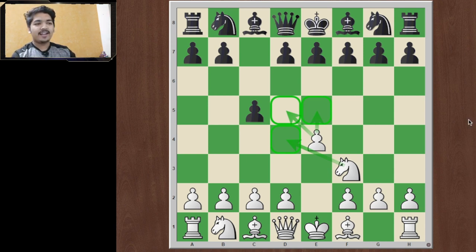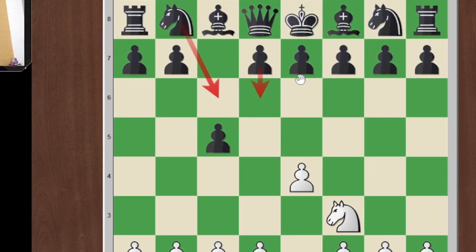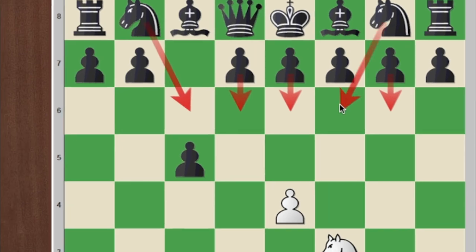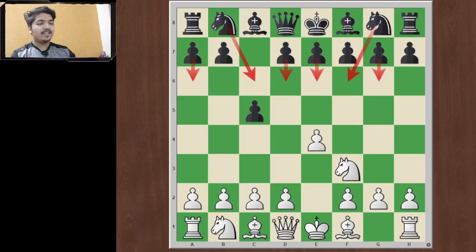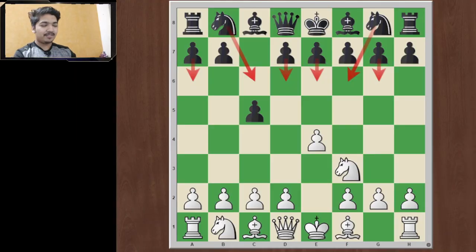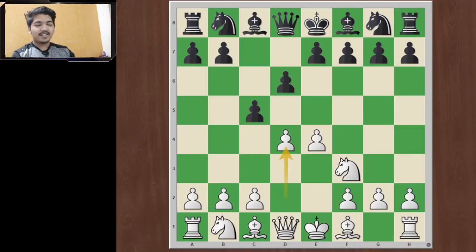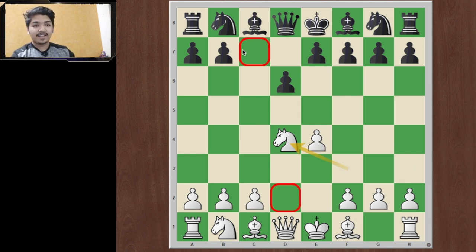Now black has a variety of moves to respond with — d6, knight c6, e6, g6, knight f6, even a6. Black has a lot of variations to play, but the most popular response — the top response for this series — is the move d6. We will control the center as per our plan with d4, c takes d4, knight takes d4. Notice that black has exchanged the flank pawn for the center pawn.